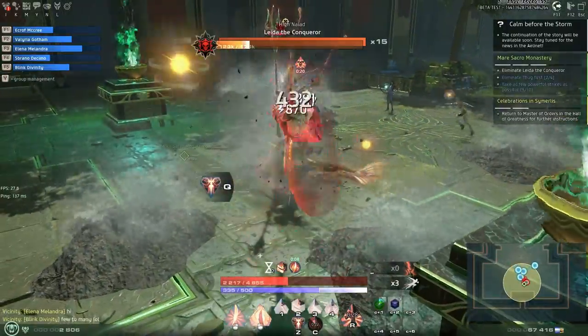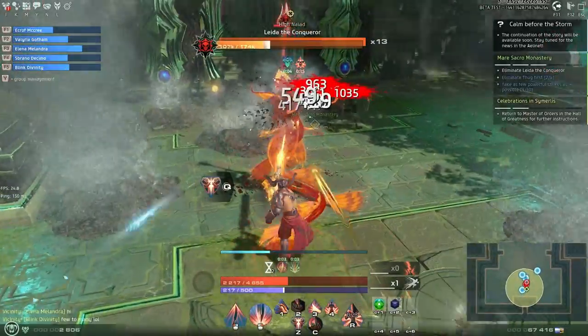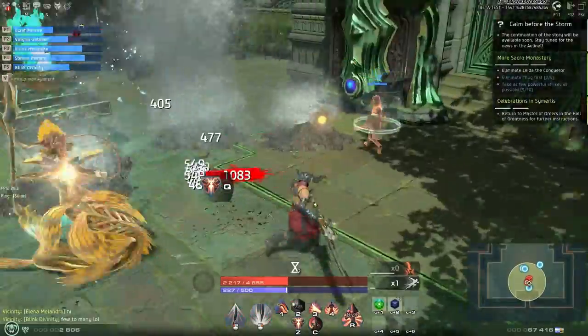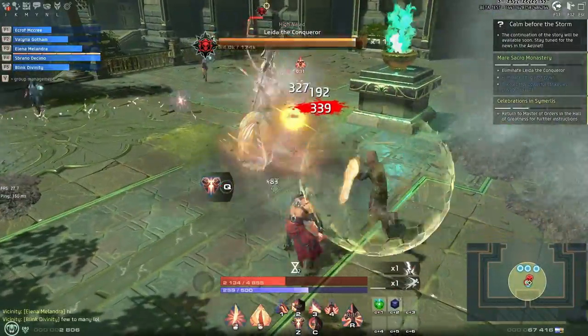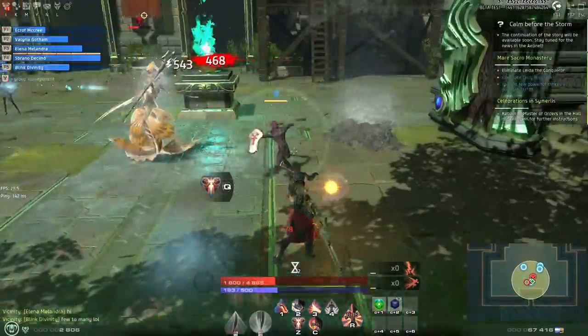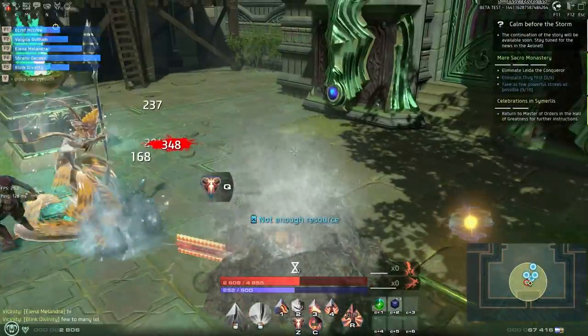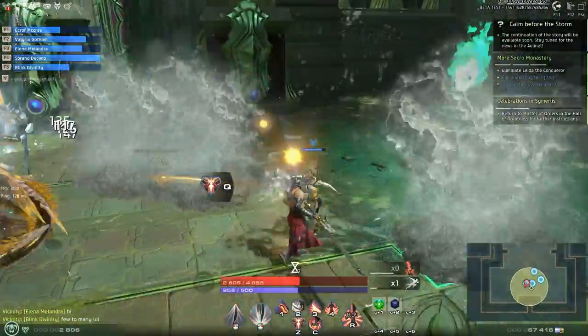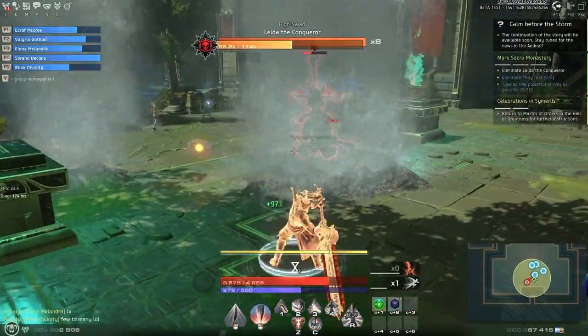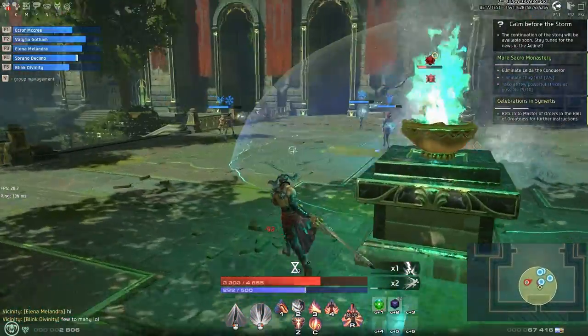You try to work through Leda the Conqueror's 20 health bars, and that mechanic just repeats a few more times until you finish off her health bars. And then that's essentially it.